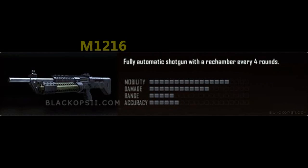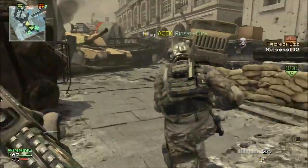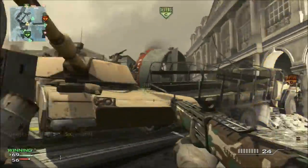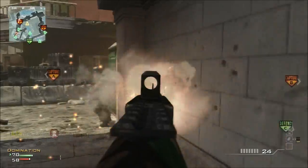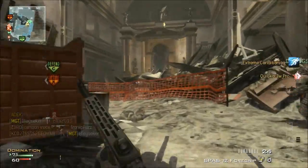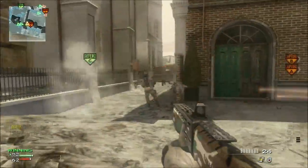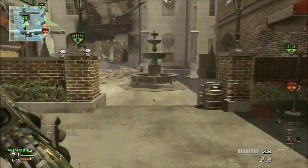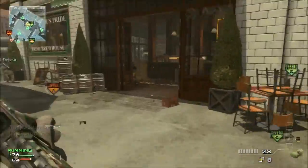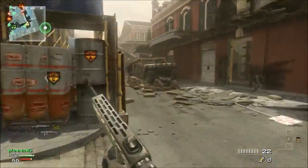After that, we have the M1216. I heard it's a fully automatic shotgun with a re-chamber every four rounds. So you have a four-bullet burst, and your guy will hit the chamber and flip to another four bullets. I think you can do that like four times, so sixteen bullets total. After that you need to reload — take out the barrel that's under it and put a new one in. Instead of a traditional reload, it's like turning the barrel.